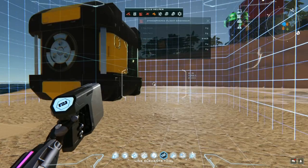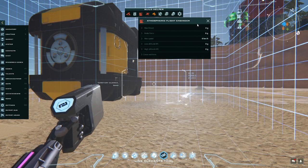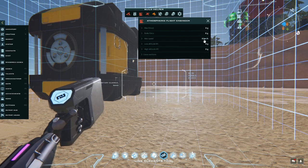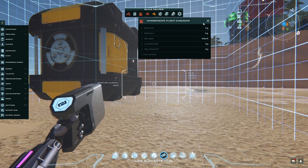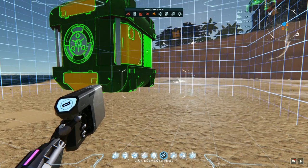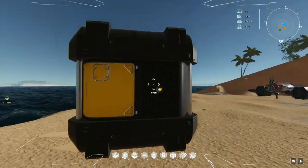The important bit for ship building is the atmospheric flight engineering report. Today we're going to talk through that and talk about what benchmarks of performance you want to hit, however many elements that happens to take you. We're going to build a basic new player market shuttle for taking ore to sell at the market.